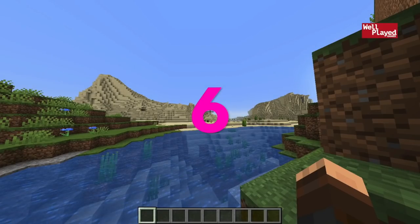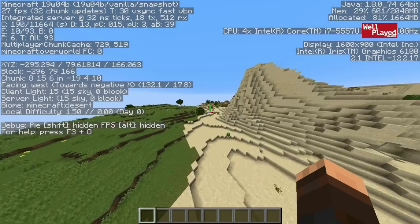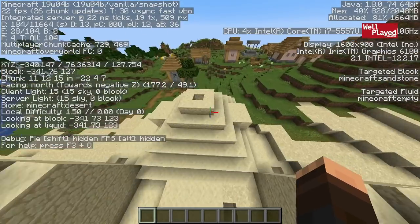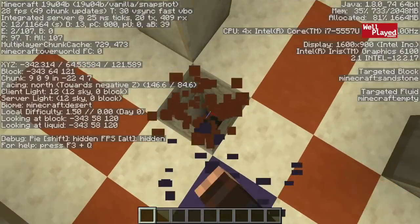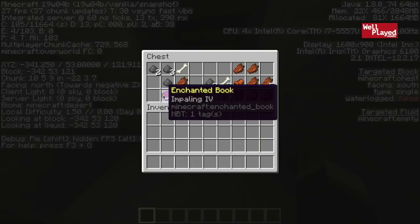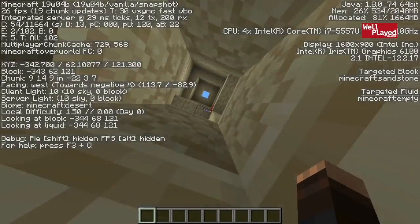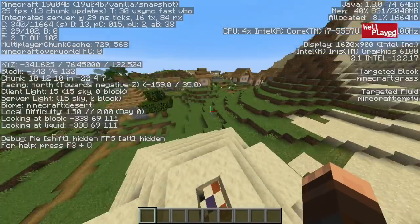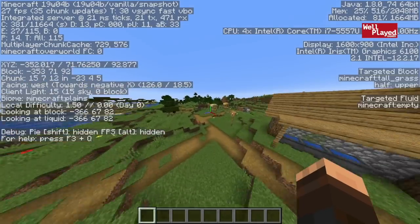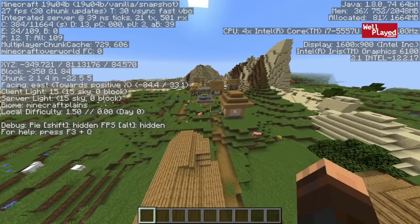For seed number six, you're going to be spawning right across from a desert. This isn't just any old desert. Flying over here at the coordinates shown on screen, you're going to find an awesome desert temple that you can explore. Watch out for the TNT, of course. Get rid of it and you'll see all the loot — a little bit of junk, but there is an Impaling 4 book, which is definitely a good book to have. Heading up, you'll also notice there is a village right beside the temple. Just a really good place to settle down, with market stands and new-style buildings.